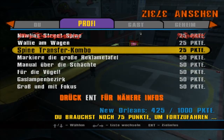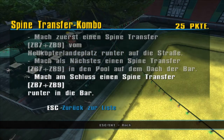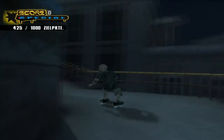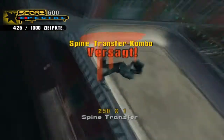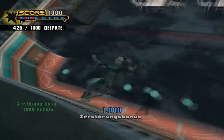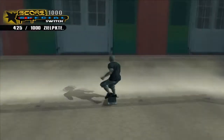'Wally am Wagen', 'Spine-Transfer-Kombo'. Das heißt, wir sind hier auf diesem Helikopterlandeplatz und fangen hier oben direkt an. Eine Kombo – alles klar, ich hab's verstanden. Das heißt, ich muss hier nochmal ganz kurz hoch. Wir sind schon wieder fast am Ende der Folge, aber jetzt hab ich mit dieser Spine-Transfer-Kombo angefangen und würde das auch gerne fertig machen.